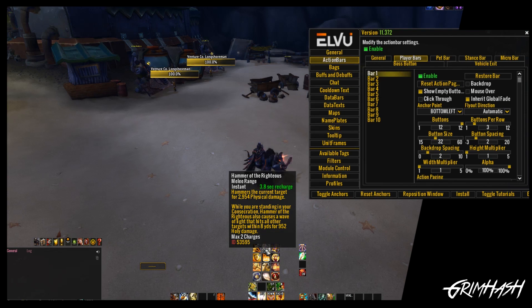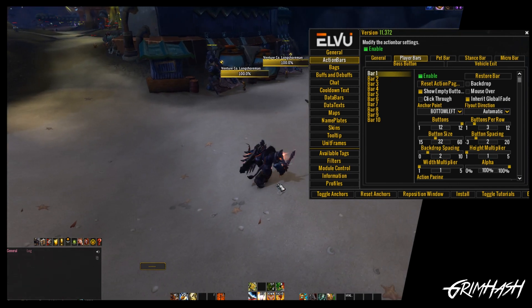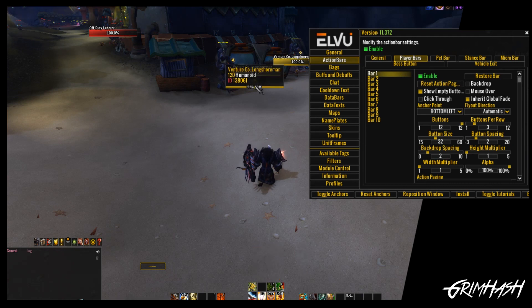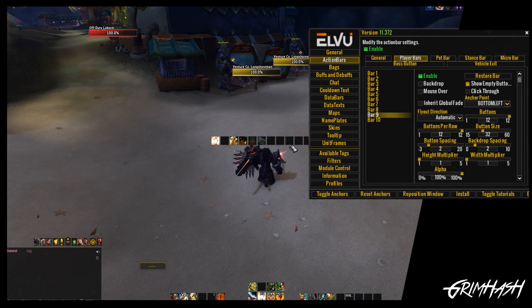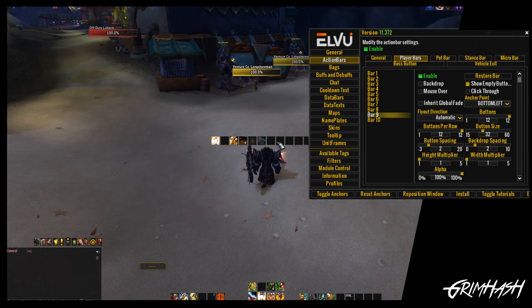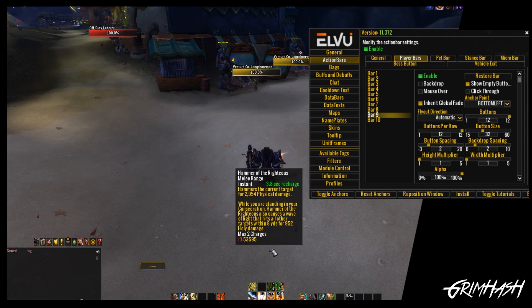We're going to see what sort of things we can do — how can we manipulate this to best benefit us? So if we jump down, nine and ten I don't tend to use. Let's activate bar nine. Right in the middle of the screen with some really weird and wonderful things on it — that's fine, we don't use this at all so we can mess about with it as much as we want. At the moment it has the same properties as my utility bars. What I want it to do is inherit the global fade, the same as my combat ability bars.